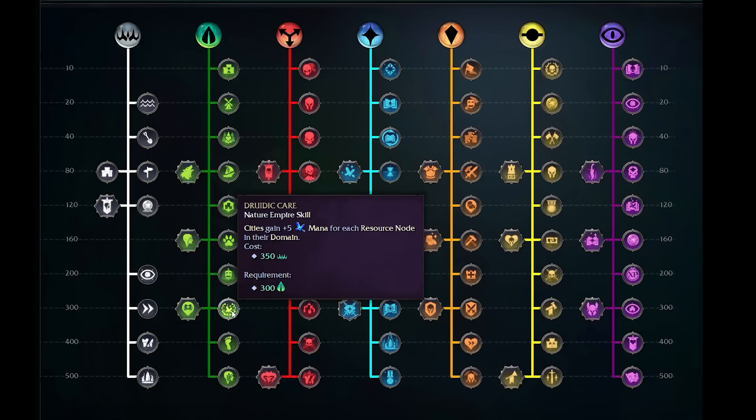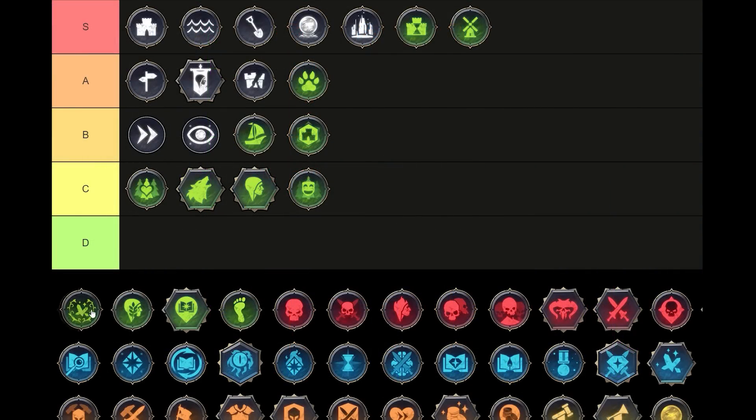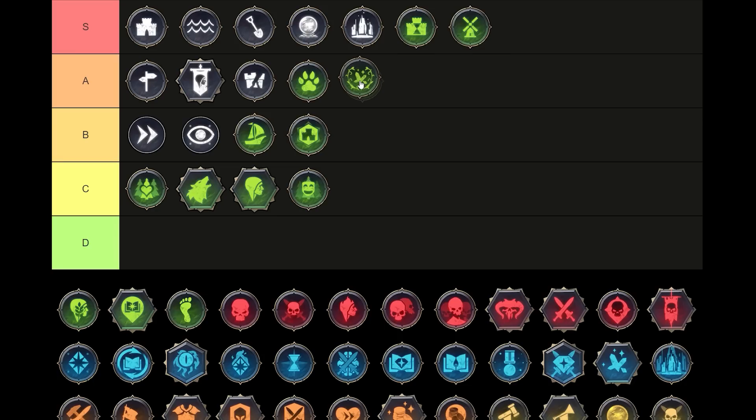Next we have Druidic Care — for the first time we're able to get a resource that isn't basically food or population. Mana: cities gain five additional mana for each resource node inside their domain. You'll have many resource nodes quite easily, so I think you'll be able to pick up an additional 20 to 30 mana per city. This is a very powerful effect — it synergizes with having big cities that have reached out to grab lots of territories, and it also reaches into a new yield that we haven't been getting from this tree. We're potentially summoning a lot of animals with a lot of upkeep, and this is a great pick. Druidic Care deserves at least A tier given its ability to generate quite a lot of mana, potentially offsetting all your upkeep. But for me it's actually an S tier — that mana gain is fantastic, quite rare, and very useful.